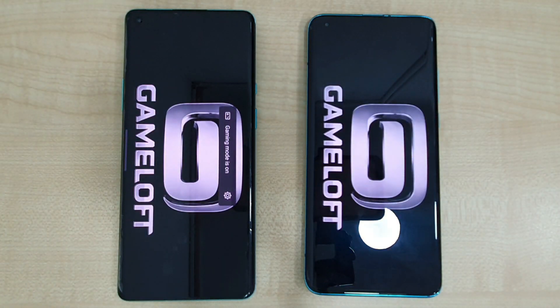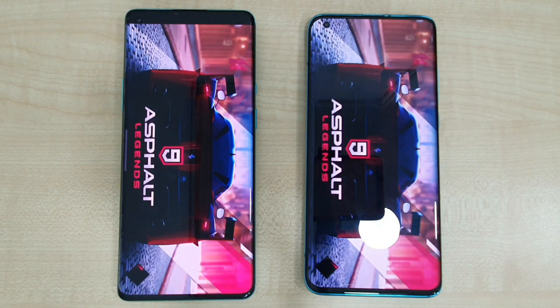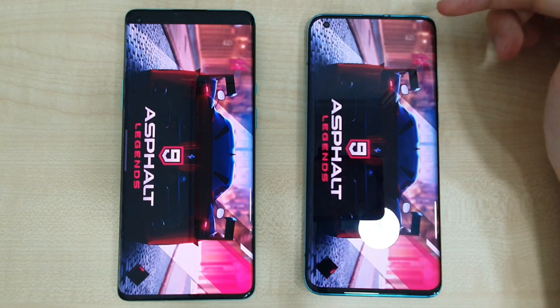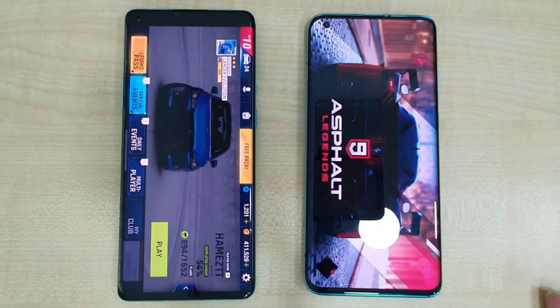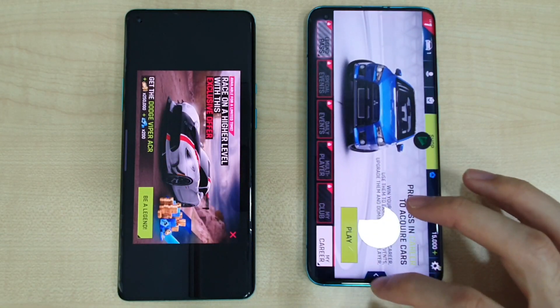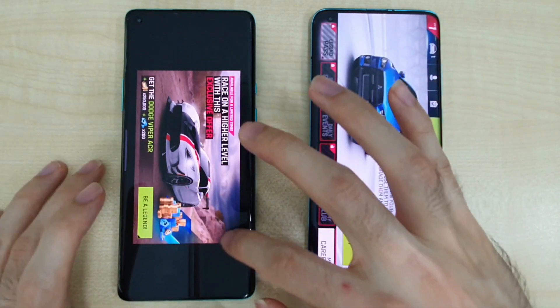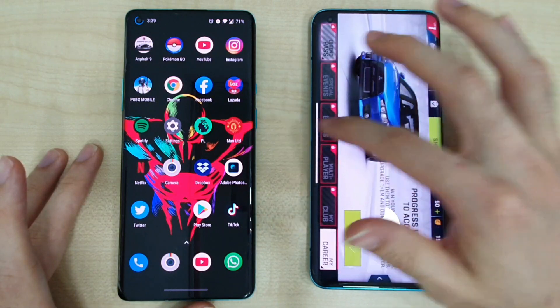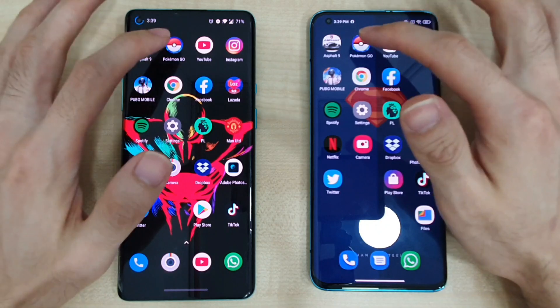First app is Asphalt 9. It's a very close battle. On the Xiaomi Mi 10 it's full screen, while the OnePlus 8 Pro only goes a bit to the cutout, so it's slightly cut off. The Xiaomi Mi 10 is slightly faster compared to the 8 Pro — a small difference.